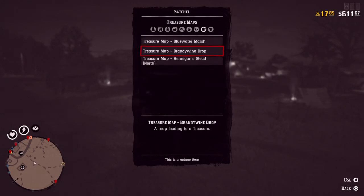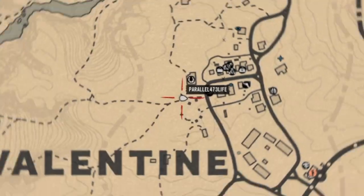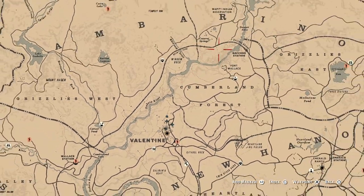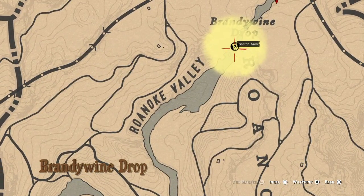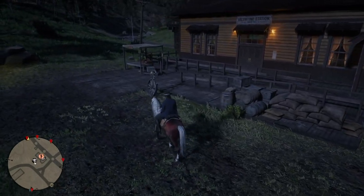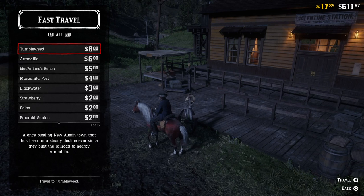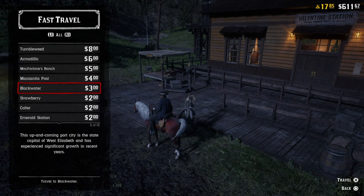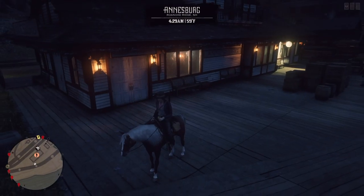Open your satchel, go to documents, and open the list of available treasures. Select Brandywine Drop. This is located a little far from Annisberg, so let's fast travel using the nearest fast travel post. If you think it is not worth spending a little extra money on fast travel, you can always press the cinematic view by pressing the X button and enjoy the beautiful countryside while having some snacks. In my case, I am using fast travel — open up the fast travel menu and find Annisberg. It will only cost four dollars.